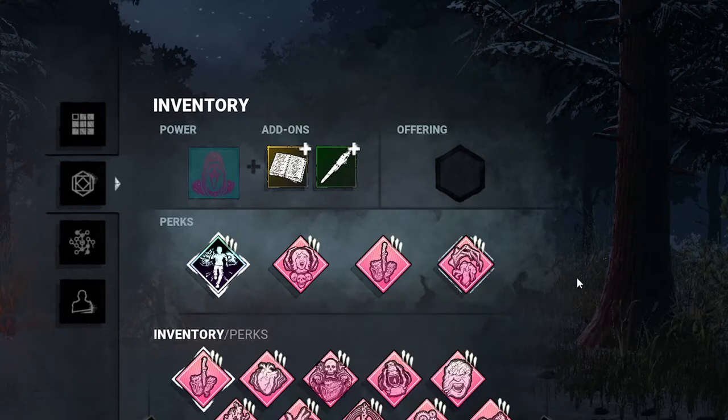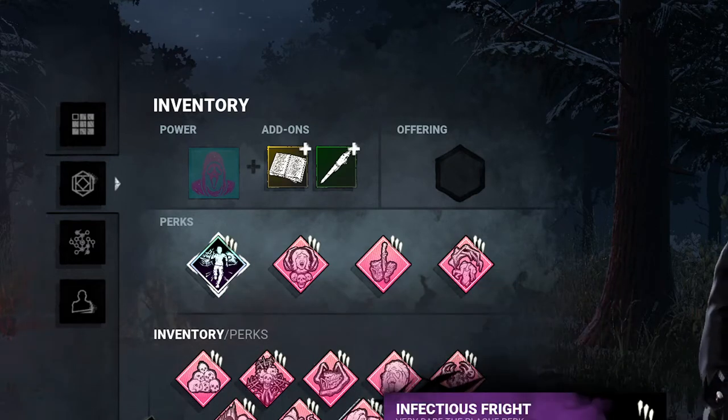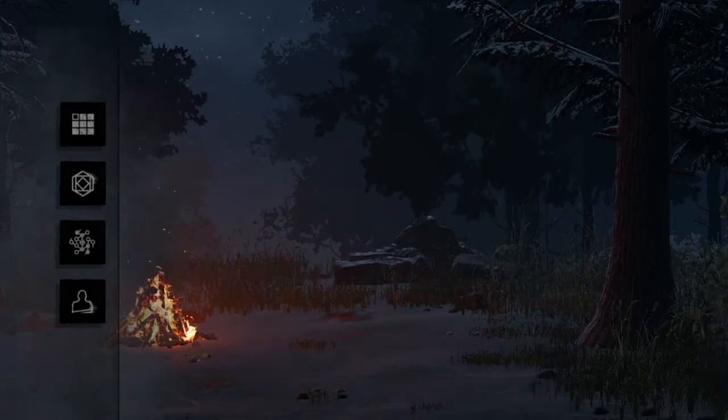Enduring is good because you don't get stunned as much. I don't really like running a lot of gen-oriented perks with him because it's hard to keep control of all the generators around the map, so I just use things to make him better. You can switch out a lot of these, but this is my favorite build right now and it's very consistent — thanks for watching!